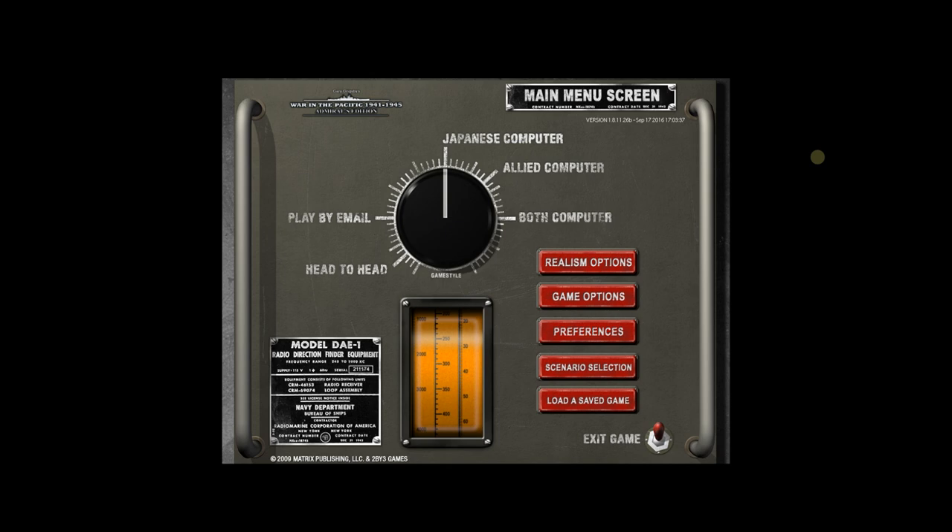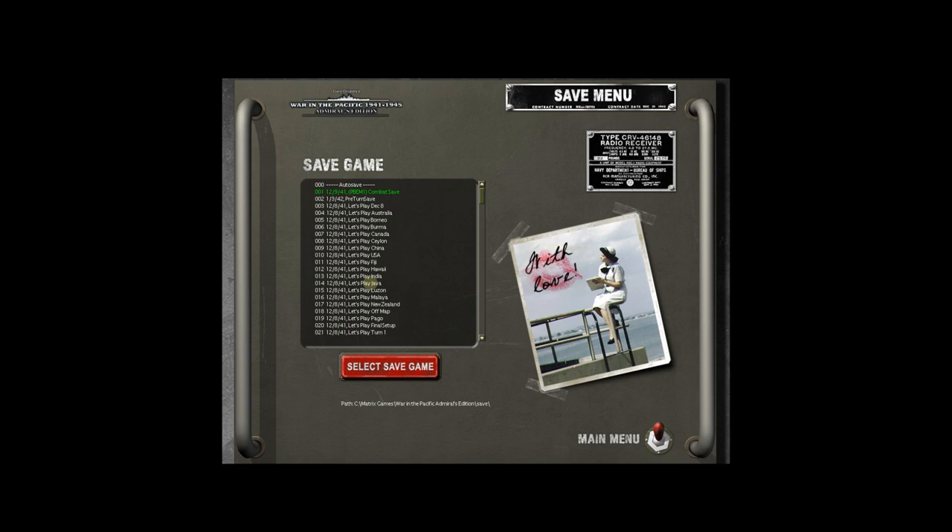We're kind of at his mercy early on — we don't have a lot of defensive ships to escort transports or do other things. We'll see if his submarines are set up in good spots and pick some things off. When I do a let's play you can see how I save every single way down the list — Australia, Borneo, Burma, Canada. I'd always recommend that when setting up as the Allied player, you save after every decent-sized landmass. If you don't, you'll be cursing because you won't get the save and all that hard work will go down the drain.